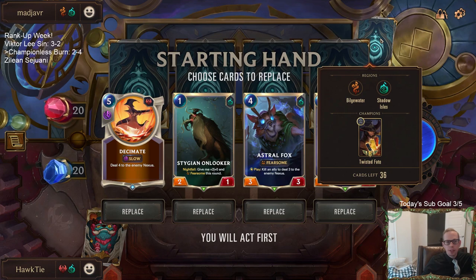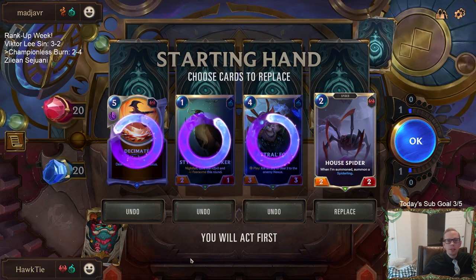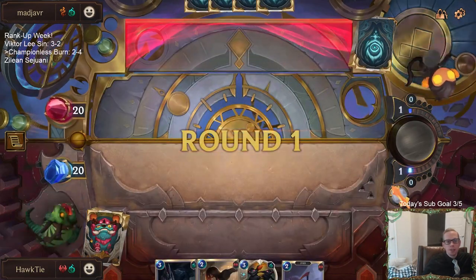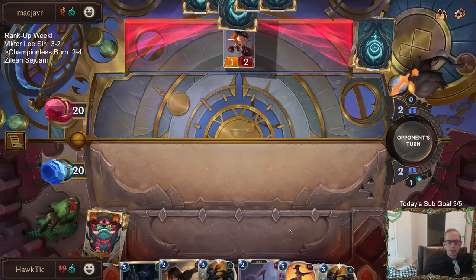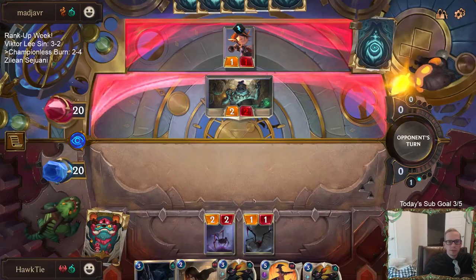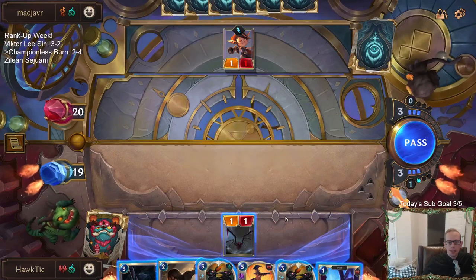It's still been short games. I'm playing one more - get some different practice in. Twisted Fate Shadow Isles! How do we run into Twisted Fate Shadow Isles? This is just as bad for us as Anivia or worse. Twisted Fate Shadow Isles has to be Go Hard and Withering Whale and all sorts of nonsense. If you want to play Twisted Fate Shadow Isles, your opponent's playing Championless Burn - because that's going to be a good matchup for you.